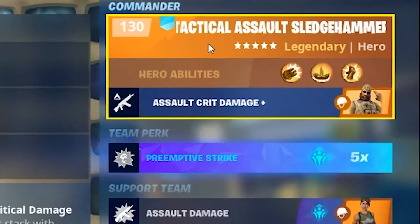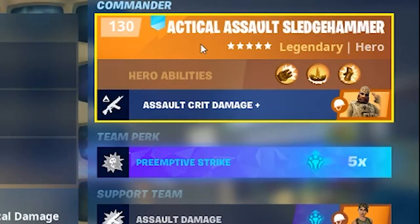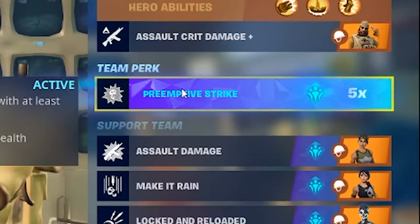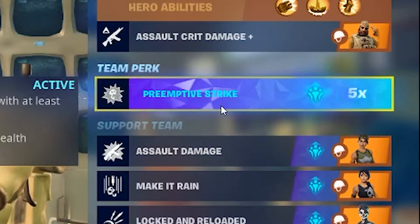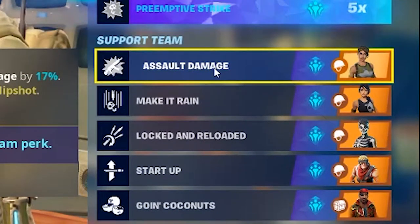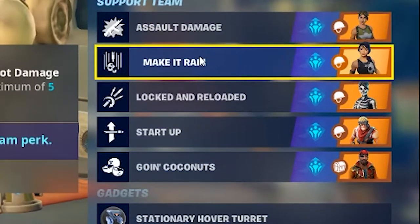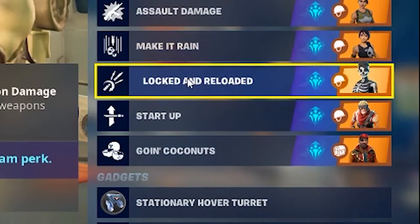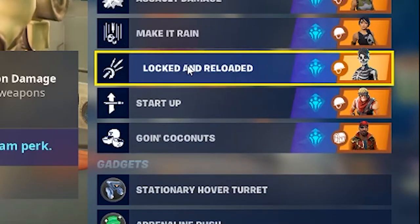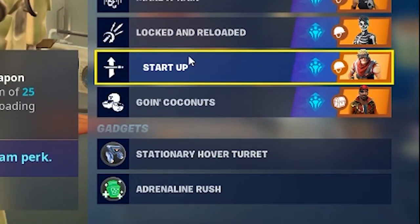With this weapon I'm going to be using the hero loadout with Tactical Assault Sledgehammer as my commander, which increases my SMG crit damage by 225%. I have Pre-emptive Strike which increases damage by 6.5% against full health enemies for each hero that is at least 4 stars — all of mine are 130. I have Assault Damage which increases Assault and SMG damage by 17%, Make It Rain where each headshot increases headshot damage by 4% for 2 seconds up to 5 stacks, Locked and Reloaded which after reloading increases weapon damage by 15% for 5 seconds, and Start Up where every shot increases ranged weapon damage by 1% up to a maximum of 25 stacks — switching weapon or reloading removes the buff.